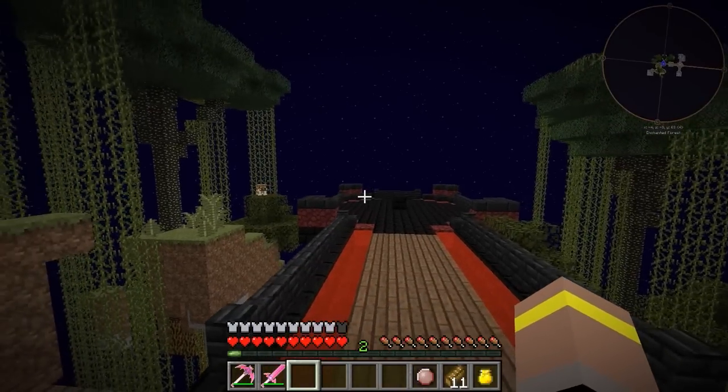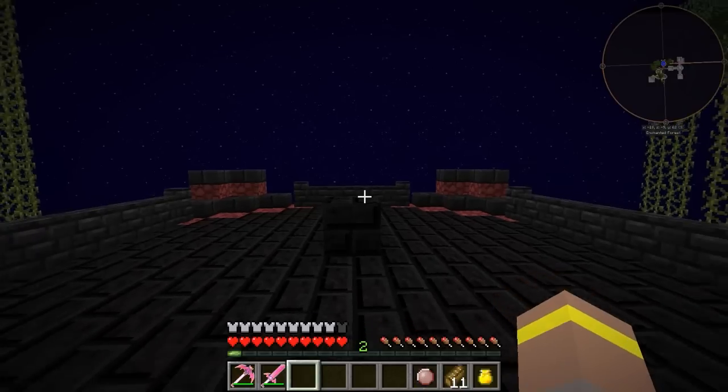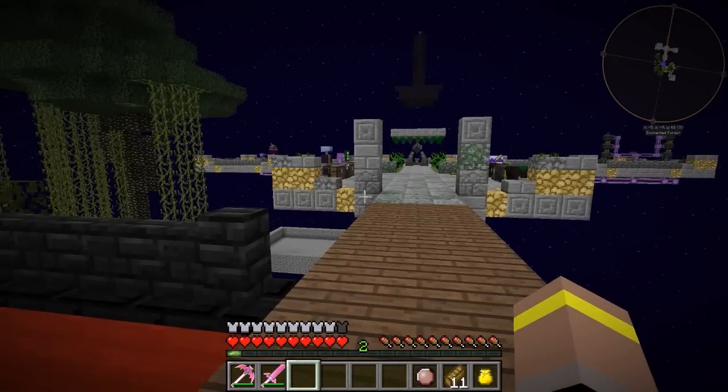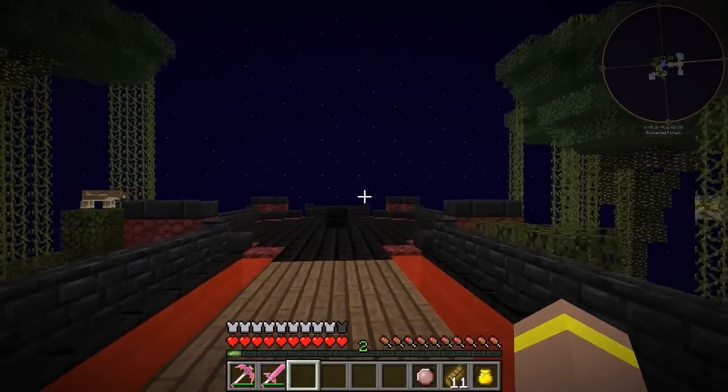The first thing that we need to do when it comes to being a blood mage is we need to make ourselves a sacrificial altar where we can store all of our blood and then we can mix it up with different objects to be able to create different things.